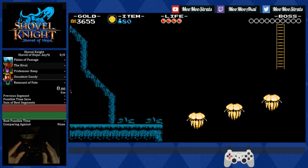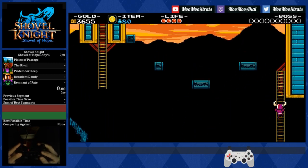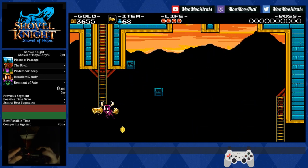Hello everyone and welcome back. Here we are at the Flying Machine. In this episode we're going to be covering a number of different tactics. This first one that uses the coin on this screen — obviously only if you have the coin in your route — it's not actually that difficult to go for.